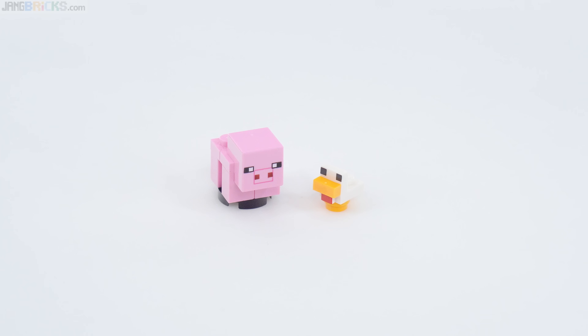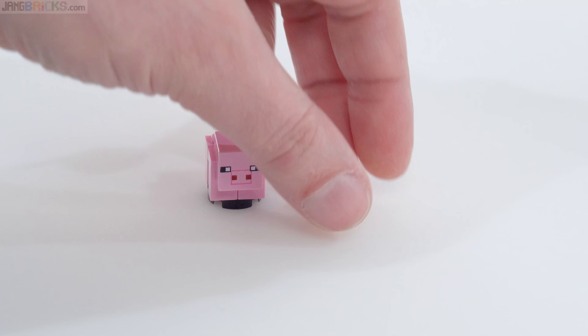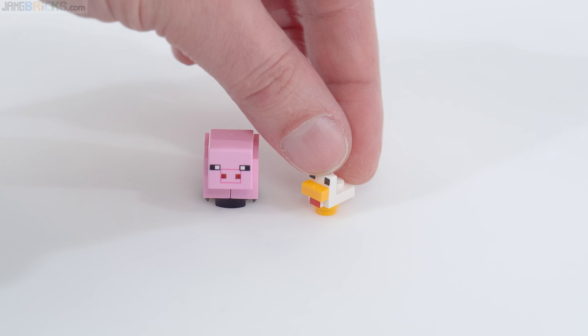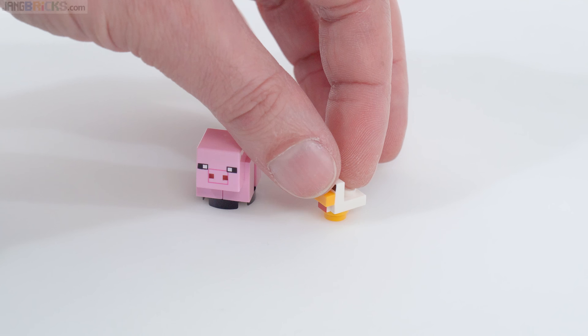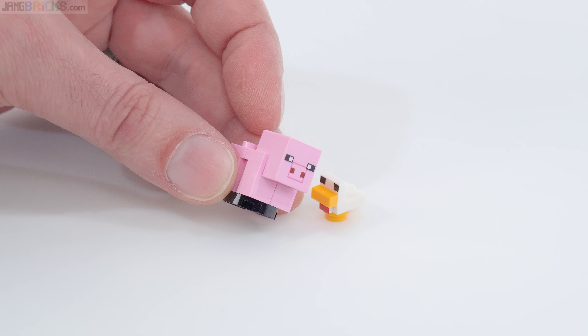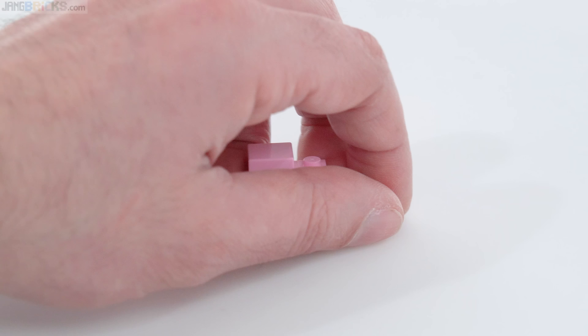Let's look at the mobs — these are both babies. You've got the baby pig here and then the baby chicken, or just chick. Nice to get these; they are very massable, especially in my opinion. I would love to see lots more of these, and you can use them as the basis to build up an adult as well with relatively common pieces. You can do the exact same thing with the pig.